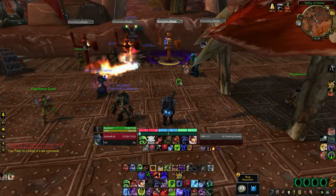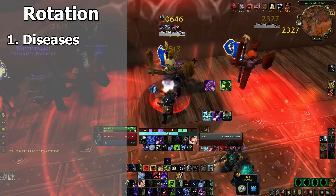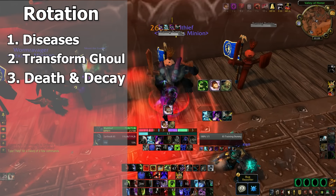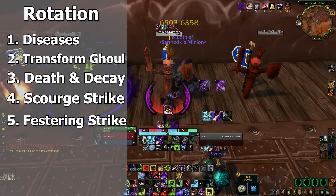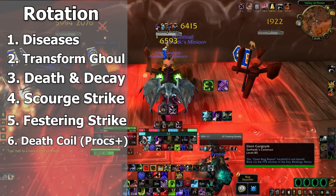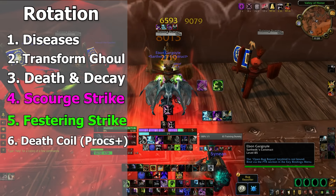Now for your rotation, which is more of a priority system than a static rotation. The priorities are: keep up both diseases — Frost Fever and Blood Plague — applied instantly with Outbreak and refreshed via Festering Strike. Next, cast Dark Transformation as often as possible. Then use your Unholy Runes on Death and Decay, followed by Scourge Strike. Use your Blood and Frost Runes on Festering Strike. Focus on getting Death Coils out, especially on Sudden Doom procs, and always prioritize Death Coil if you're close to capping Runic Power — unless diseases are about to drop, in which case use Festering Strike first.